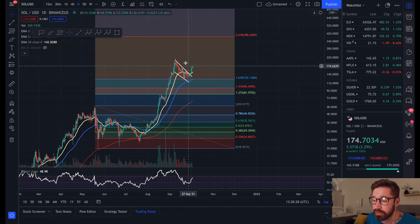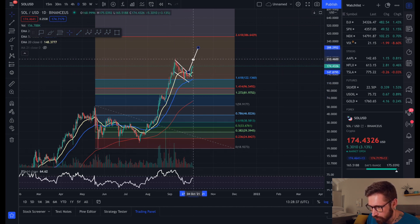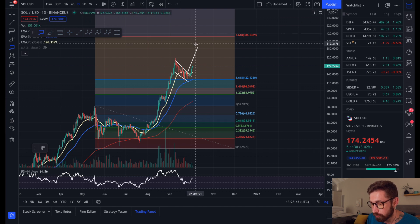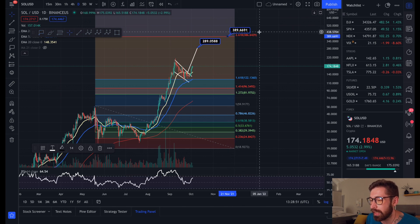You can see we've clearly broken out of that bull flag and we're back above the EMAs. Drawing our flagpole on the daily — this is a massive pattern — it can bring SOL all the way up to about $2.89, and then you have the 2.618 extension up at $3.89 for Solana.